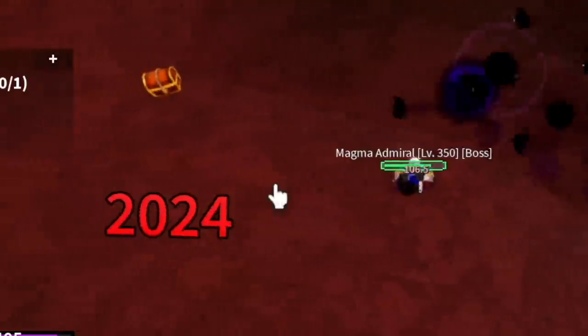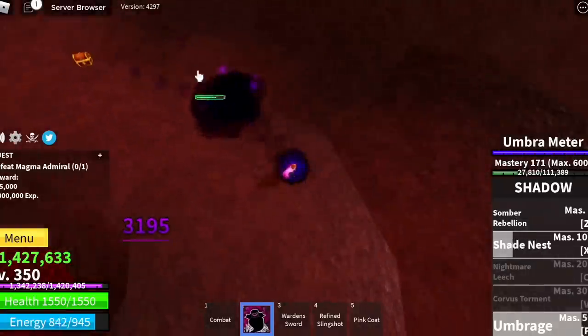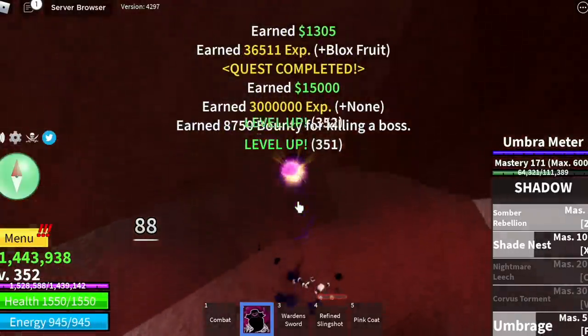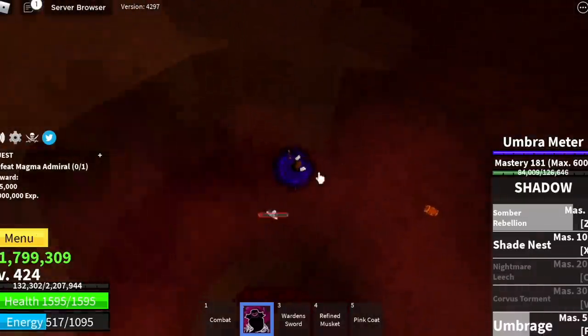Once you are able to dodge that skill, everything will be easy. Don't forget to use your Z and X skill. Your goal here is to reach level 425.